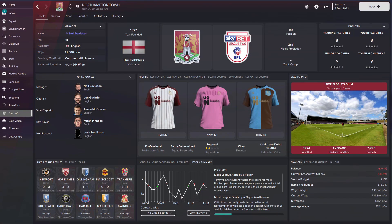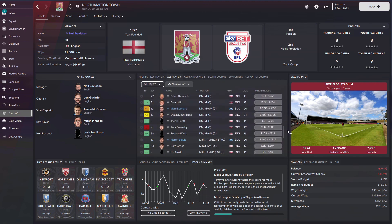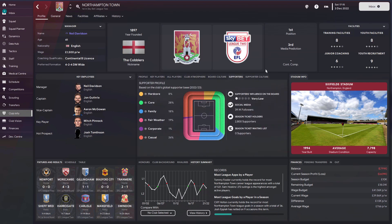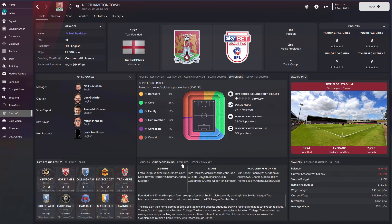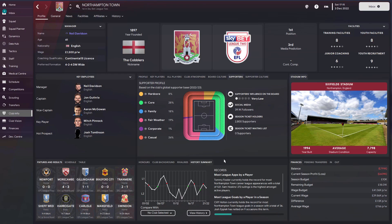This page, for example, you can pretty much have all your information on one page. You can see the profile, key players across there, even all players scrolled down. Your club atmosphere, your board culture, your supporter confidence — it's all on one page. You've got transfers at the bottom, your club background, and even your schedule and fixtures, everything on one page.